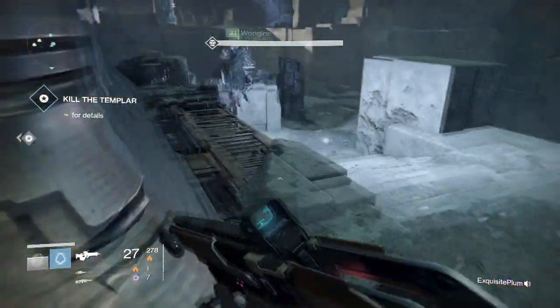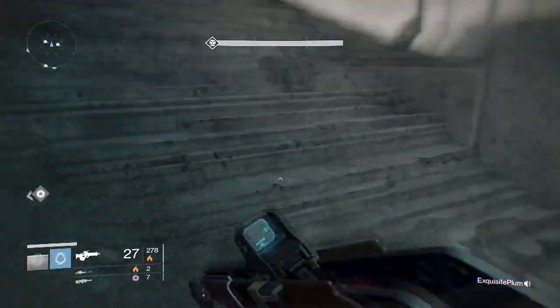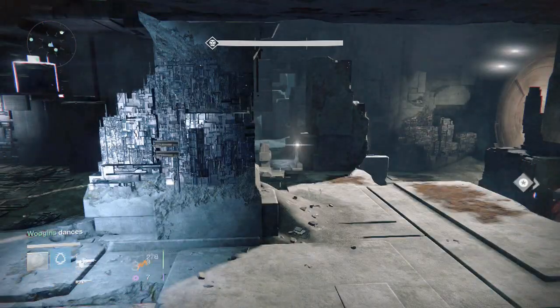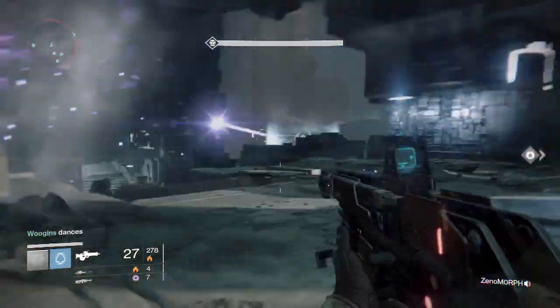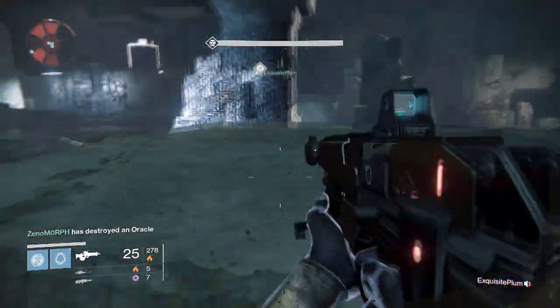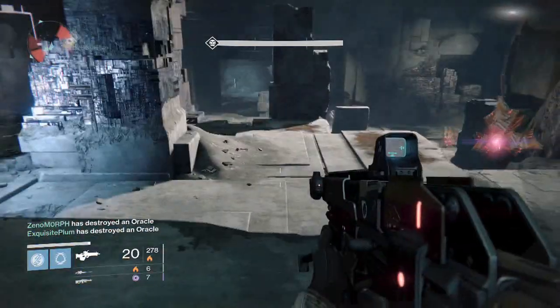Now this strategy works very well for the Templar on hard. It can work on normal of course, but as we all know the hard Templar is going to be hard. So we're going to need a solid strategy to take on the Templar because a lot of the cheeses against the Templar have been patched. So it's time to strategize. One of the strategies I'm going to share with you guys that seemed to help me out a lot is to go to the right side of the map.